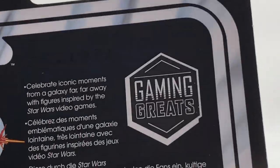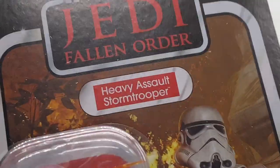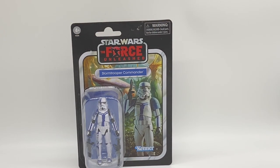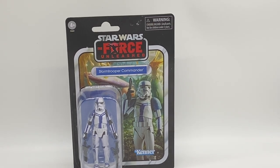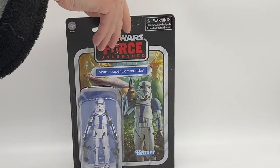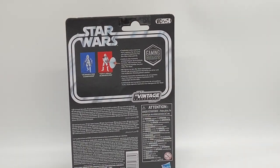It's going to be interesting to see what the E-Web one looks like. Just the back — you get the Gaming Greats, you get those two there on the back, and then a little blurb about the Gaming Greats. The second one we are going to look at is going to be the Force Unleashed Commander. Really nice art card, does say the Force Unleashed, and we get the Stormtrooper and his two Blasters, and then swinging around the back, we do get that exact same card back that we just saw.